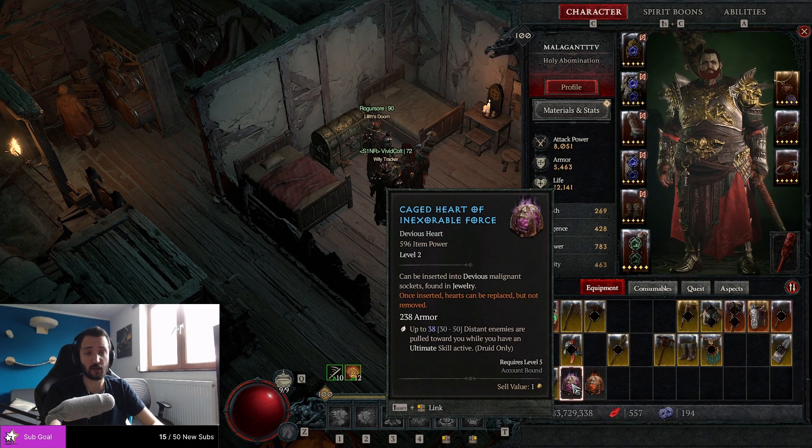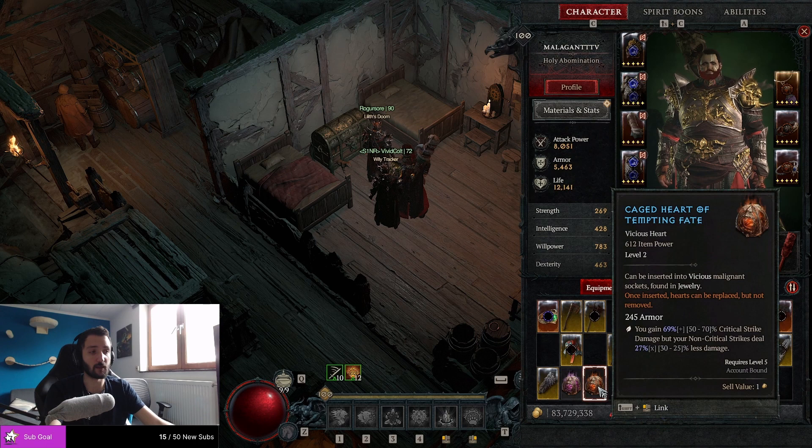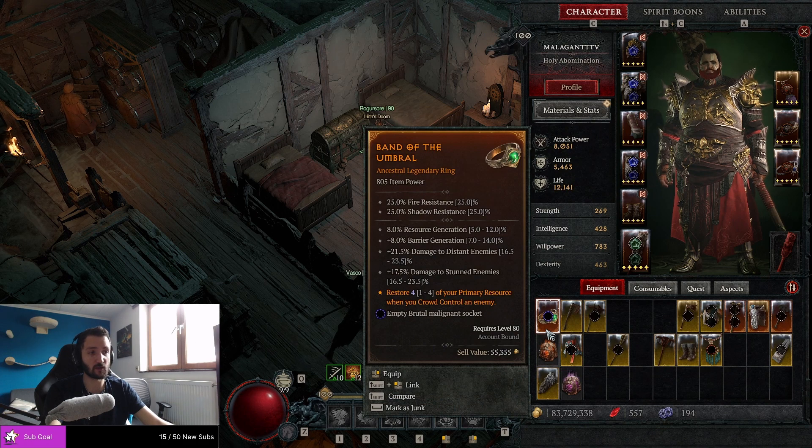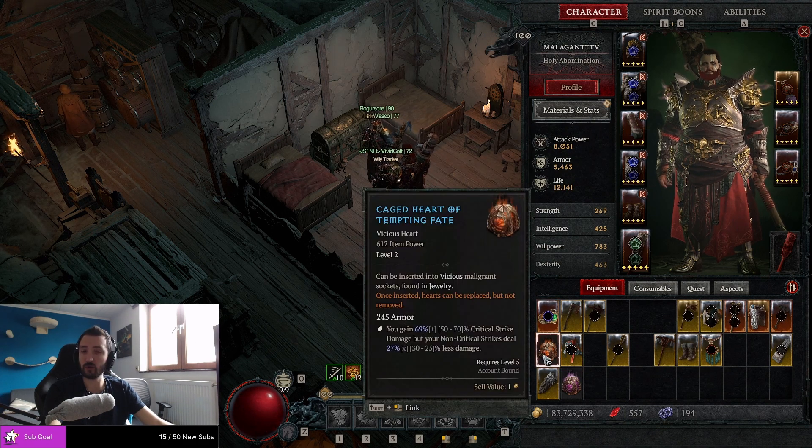I'm going to be having some fun with an ultimate proccing — it's going to be very, very fun. There's another one right over here with crit damage, but you deal less damage if you're not critting. So if you would like to farm a specific heart for your alts, this is the best way to go in my opinion. With your main, you go to the Malignant Tunnels at World Tier 3. Otherwise the level requirements are going to be too high.